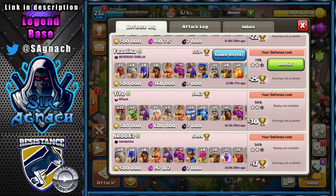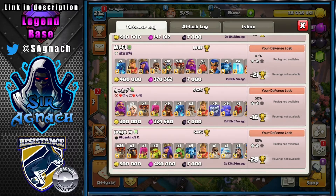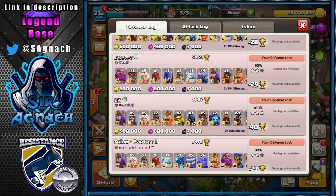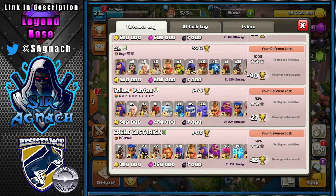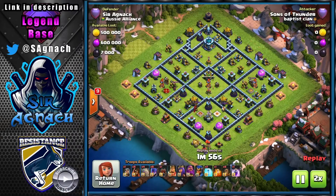I'll show you a few defenses: a couple against GoWi Super Wiz with eight quakes, a Yeti Bow Bat, a hybrid, a Yeti Smash, a Dragon Bat, and one I haven't seen yet — a Super Giant and Super Archer spam. Let's go to the first attack.